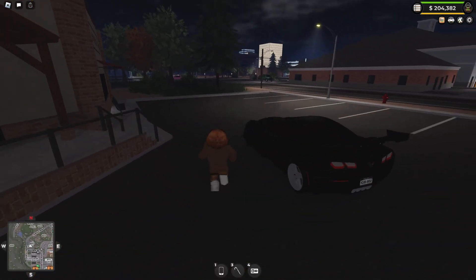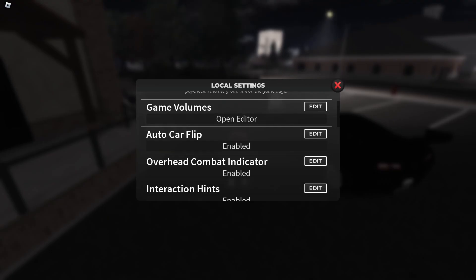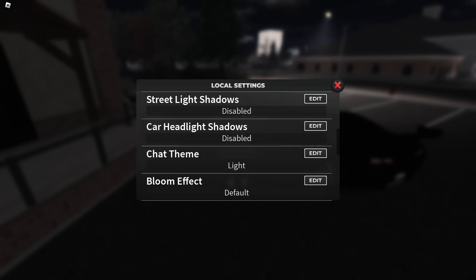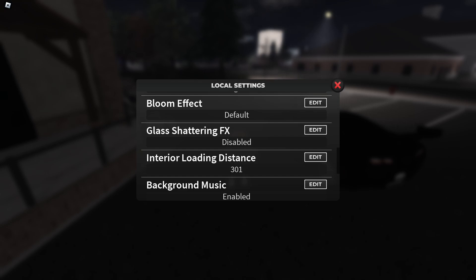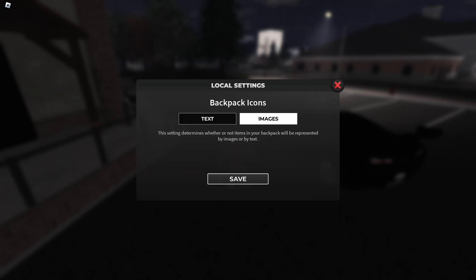The first thing you want to do is click on the settings icon, which is right here. You're then going to want to disable the following options: disable street lights, disable car headlight shadows. The bloom effect you can keep on default, but keep it on low if you have very bad lag. Disable the last shutter effect. Go to interior loading distance and put the lowest number, which is 301. You can change backpack icons, but that's optional.